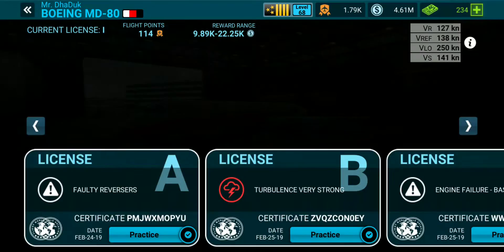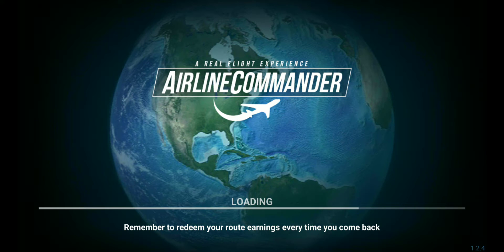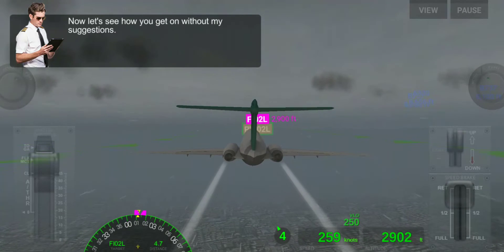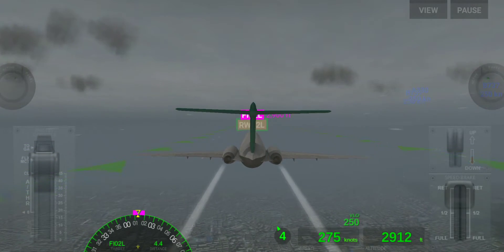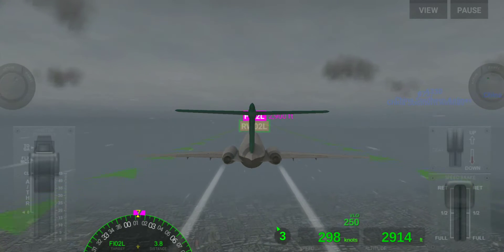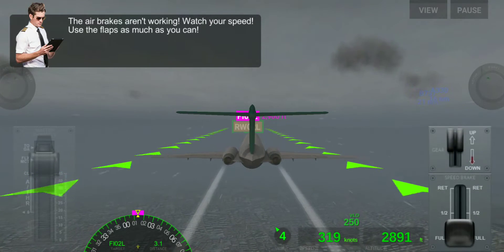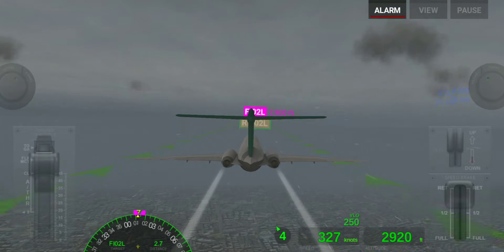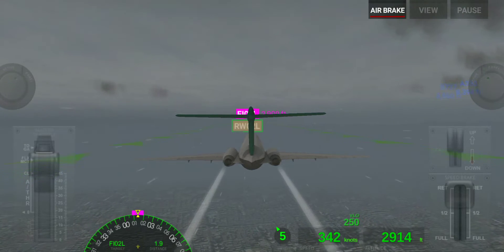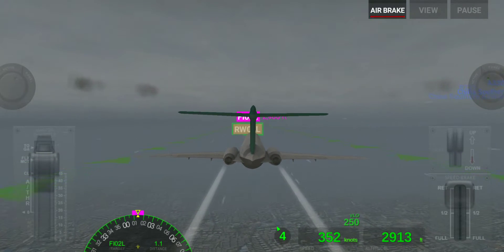Now we are moving to our second license — that is for faulty air brakes. That means our air brakes are not working when we are in the air. Right now it's working perfectly. Now our air brakes stop working. But that's not a big problem — without air brakes we can manage our speed.